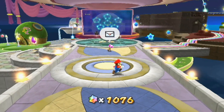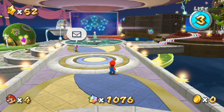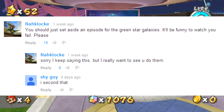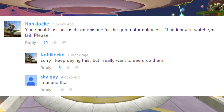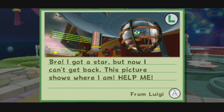Hey everybody, I'm PeanutButterGamer, and welcome back to PBGPlays! Today we have a suggestion from Knocklock, as well as the Shy Guy, who wants me to do all three green stars in Mario Galaxy. There's only three in Mario Galaxy 1 — I think there's a lot more in Mario Galaxy 2 — but basically they're just secret stars, and there's three of them. We can get all three of them in this episode, so why not? Let's do it.